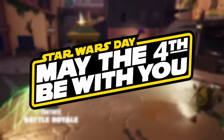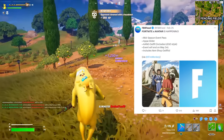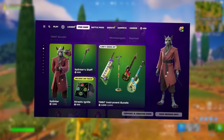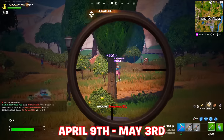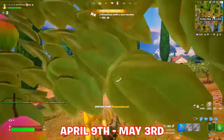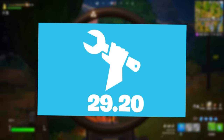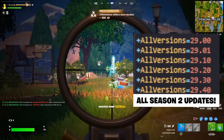May 3rd is literally the day before Star Wars Day, May the 4th. Coming alongside that will be the Appa Glider, the Aang outfit including his Lego style, and item shop outfits — similar to how Master Splinter appeared in the item shop as part of the second wave of TMNT cosmetics. All of this points to an Avatar event pass around April 9th ending May 3rd, which means April 9th will likely be the release of 29.20.